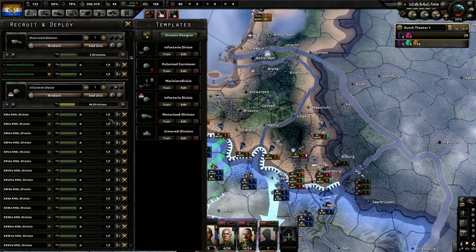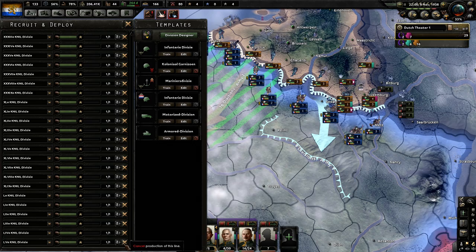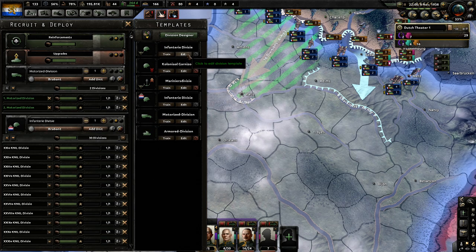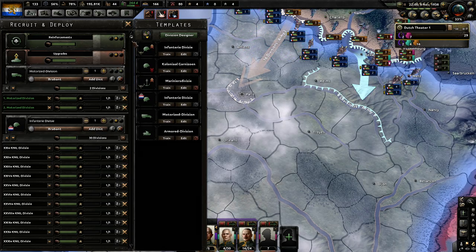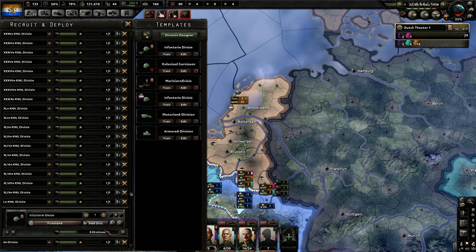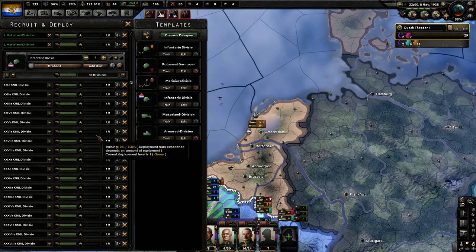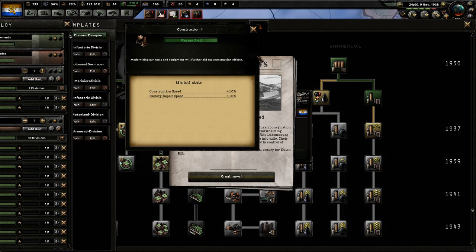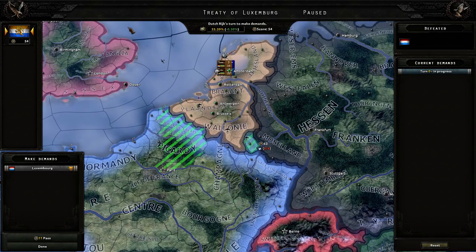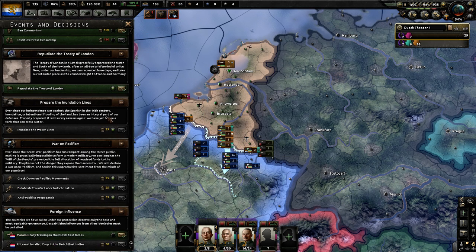Make sure you do the Dutch East Indies divisions first because the AI will cap you. Not enough manpower — so this probably needs to be around 30 because I don't want them to run out of manpower. Then train your infantry. If you train them first for some reason it will cap you and won't allow you to make anything else. That was pretty clean.